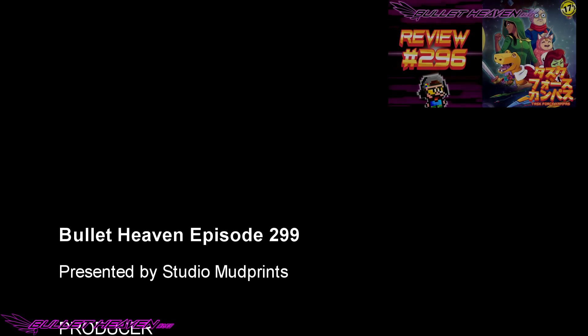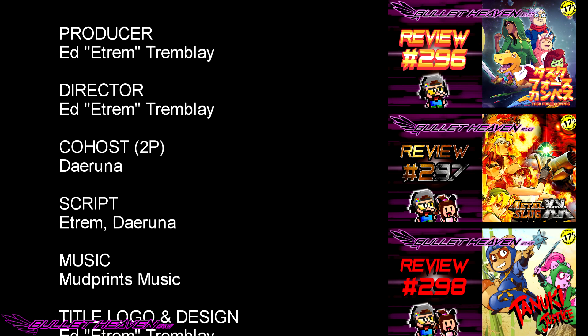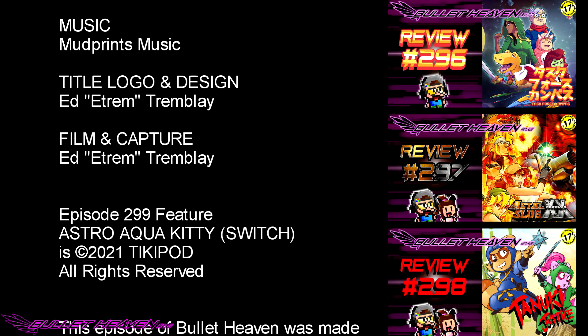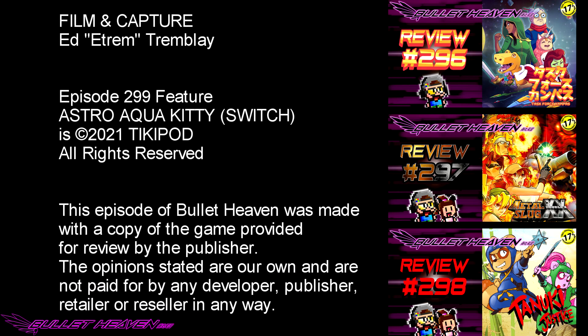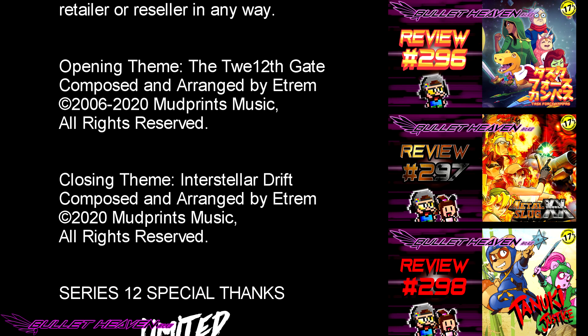Well, it's finally time. Episode 300 is upon us, and as has become tradition, we're going to be taking a look at another ridiculously hard-to-obtain one. Kor Yun for PC Engine is coming up on the next episode of Bullet Heaven. See you all in the next episode. Bye.